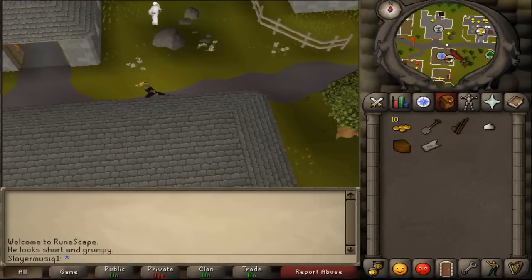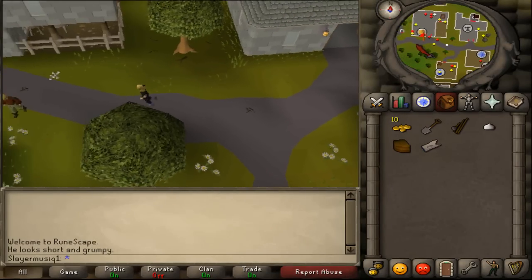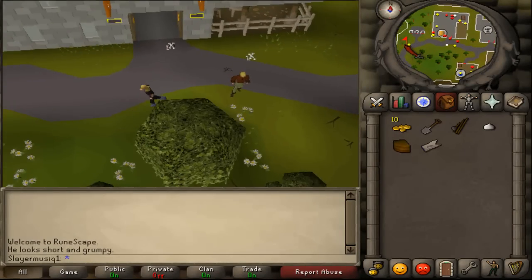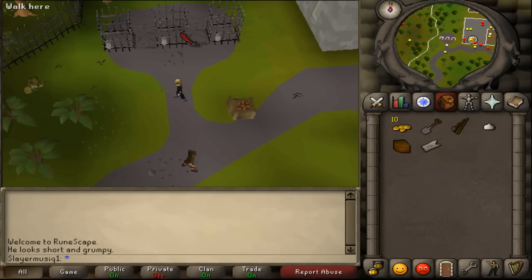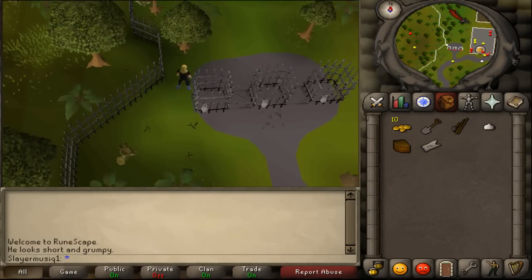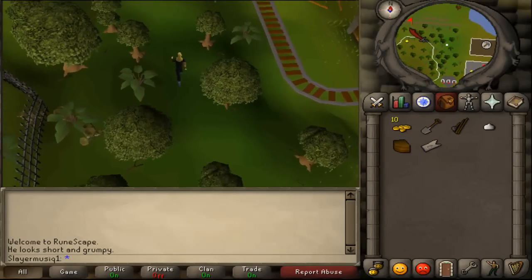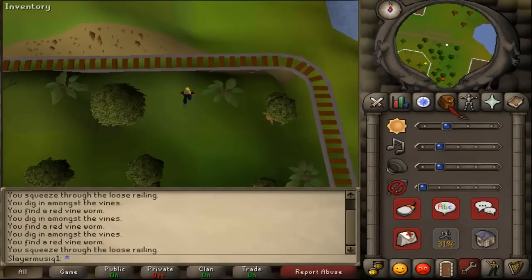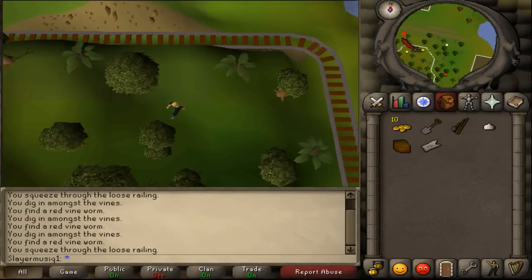Walk further west from the Seers Village Bank, past the elemental workshop building, past the pub, then past three prison cages. Go north and go through the forest until you see a train track going west. Follow the train track.